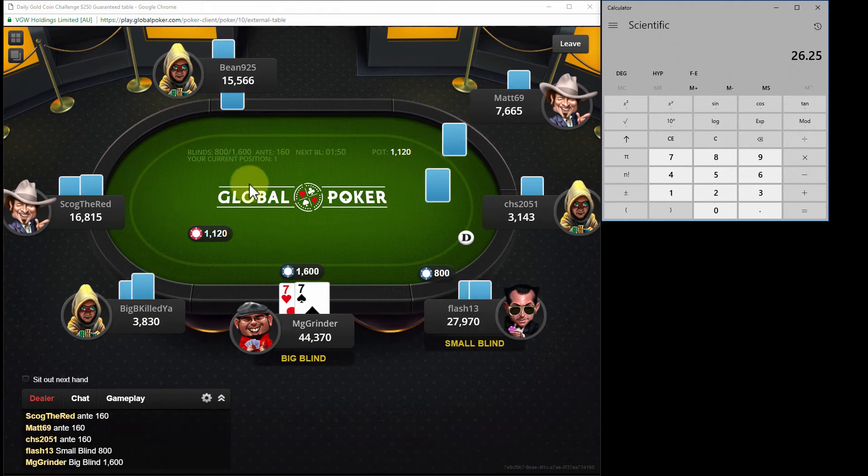That's one of the things I like about this, especially when I'm multi-tabling - it's so much easier with this software. We're still on the bubble. Bubble boy sitting there with 648 chips - 27th with just under two big blinds.